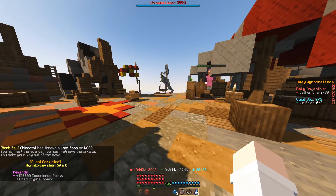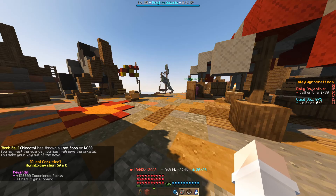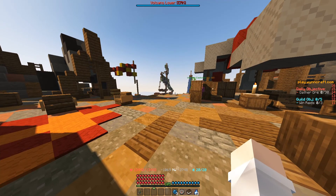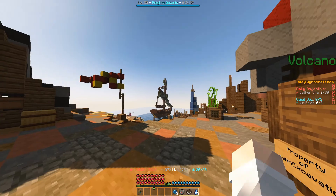And there we go. Quest completed — Wind Excavation Site C. 150,000 experience points, and one red crystal shard, which you'll need for Wind Excavation Site D. And that was it for this quest guide. Thank you guys for watching. I'll see you in the next one. Goodbye.